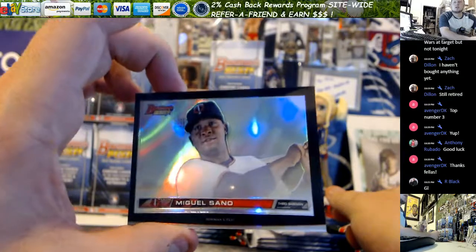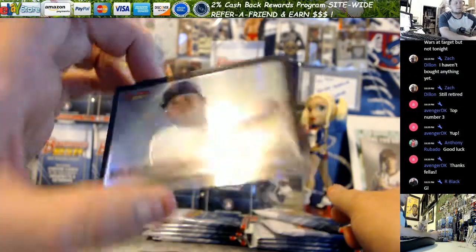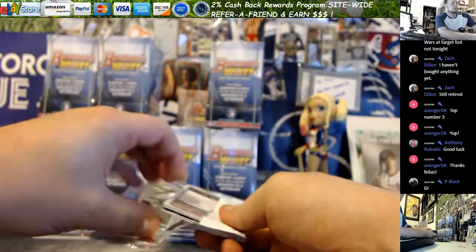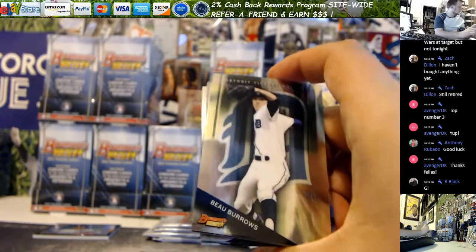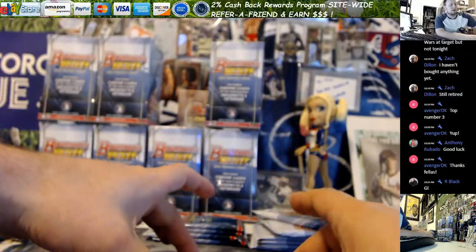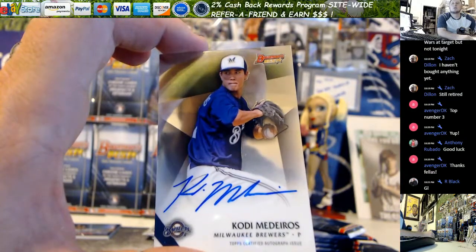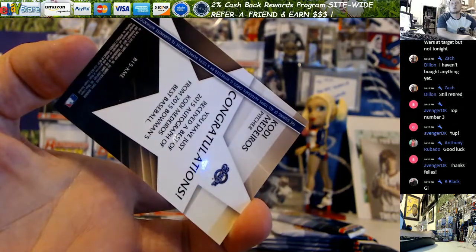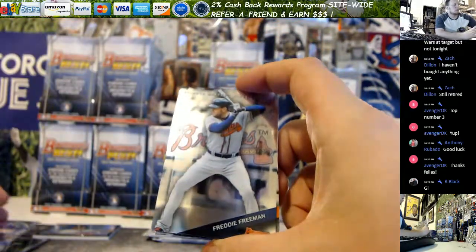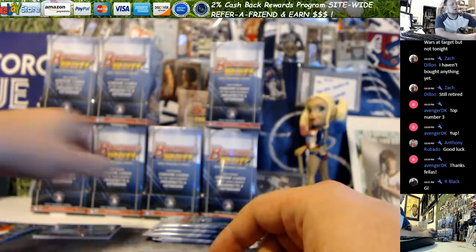So we've got Miguel Ceno — that was a thick card out of this set. You've got a Burroughs, and that is our first autograph there. For the Brewers, Cody Medeiros — there's your first autograph. The rest of the pack is Solaire, Freeman, and Altuve. Next pack.